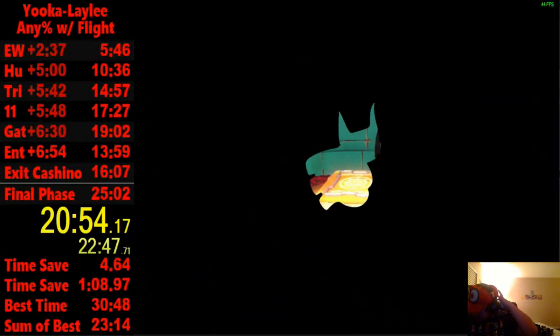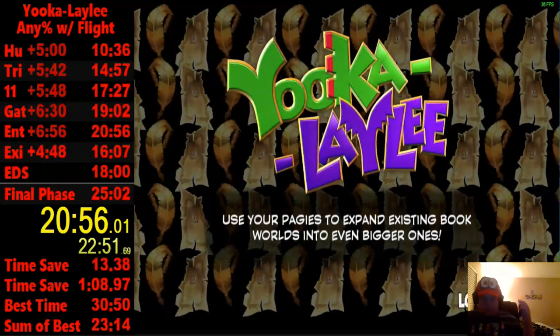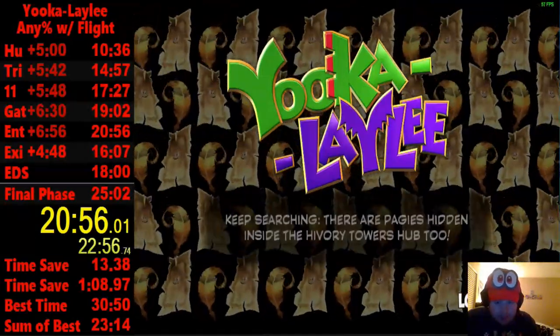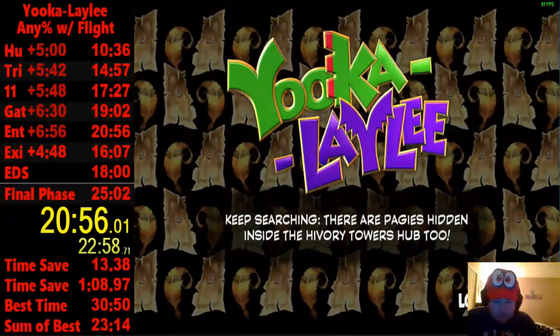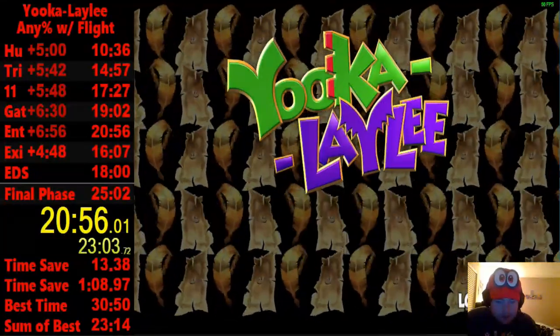Now coming up is Cashino. There are two routes — I'm going to go the slow route because it's easier, and you can get a life extender if you're lucky. I'll explain the faster route, but it saves about 20 seconds and is a lot harder in my opinion.